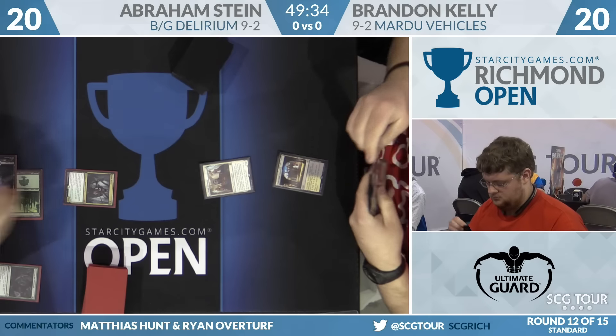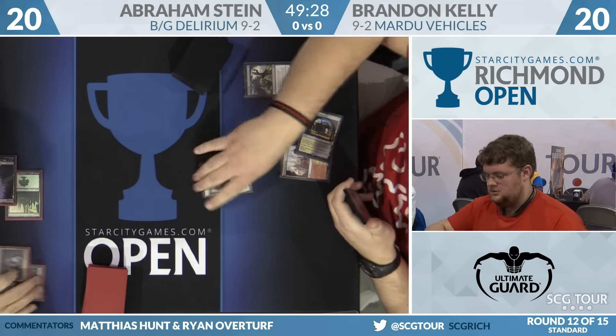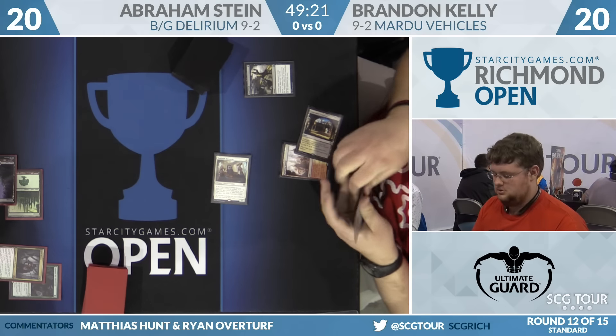For Abraham, it's a Grim Flayer, which will fatally be pushed off, and one damage will come in. Mardu didn't have the one-two punch of Thraben Inspector with that Fatal Push, but still a fine turn.